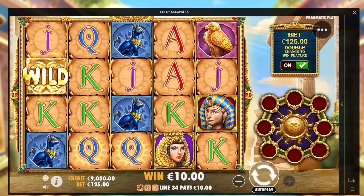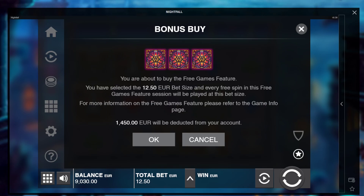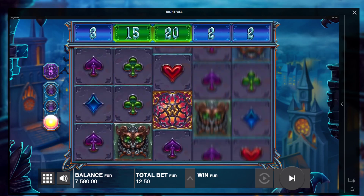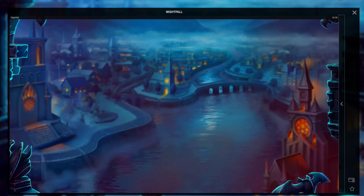One quick max bet bonus buy here on the new Push Gaming one — Nightfall. 9,000 euro, not bad from a 1,500 euro start. It was almost down to zero, man — we just made a huge comeback there. 12 euro, 50 bets. Nightfall. I don't know how to explain this.